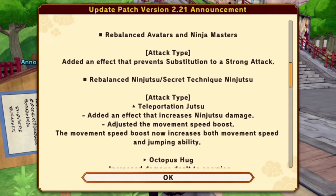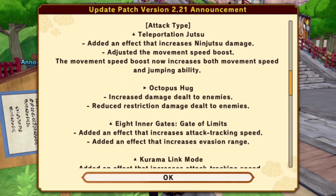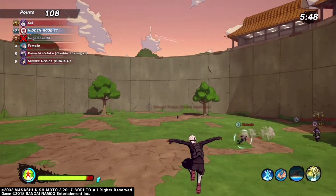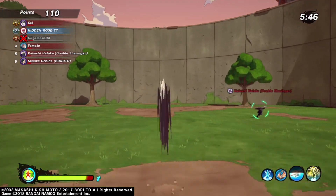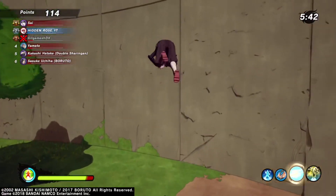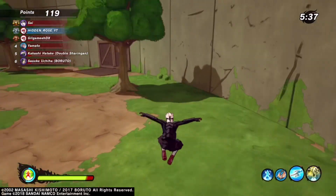Teleportation — added effect that increases ninjutsu damage. The movement speed boost now increases both movement speed and jumping ability. This was definitely in preparation for some Shisui cosplay. This jutsu is definitely the biggest winner of this update. It's basically an 8-second Kamui bond. You're definitely going to see this more outside of flag battle too.